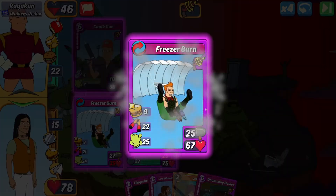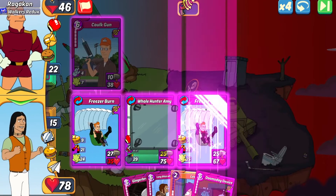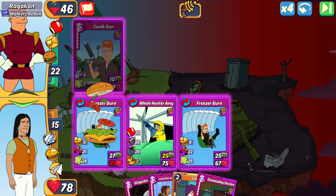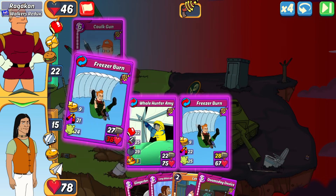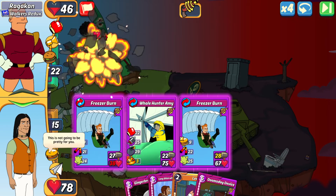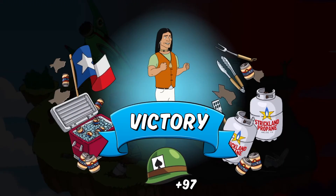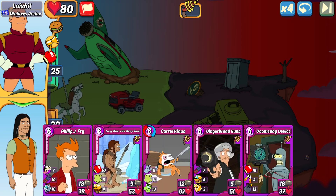I'm in a good spot. I could expand the health wall and try to end it next turn, but I want to get more heal to my Freezer Burn in slot one — I don't want to risk any more damage. That's why I make the Freezer Burn combo here: the attack will make it all the way over there, I'll get a 9 heal-all to boost up the Freezer Burn in slot one, and it is over this turn.